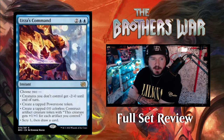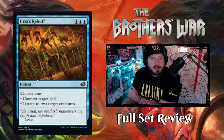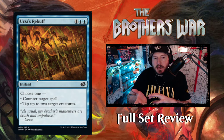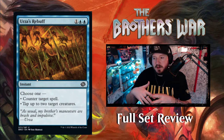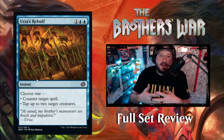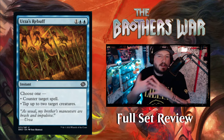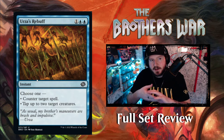Urza's Rebuff — one blue blue for an instant: choose one — counter target spell, or tap up to two creatures. I like counter magic that's modular. Maybe they don't play anything I want to counter — I get to their end step and I don't feel terrible about tapping down two of their creatures instead. Having options is kind of like the prototype mechanic: I'm more likely to include and love a card if I can use it in multiple scenarios, and the designers obviously feel that way too because there's a lot of modern Magic cards that are good for different reasons.